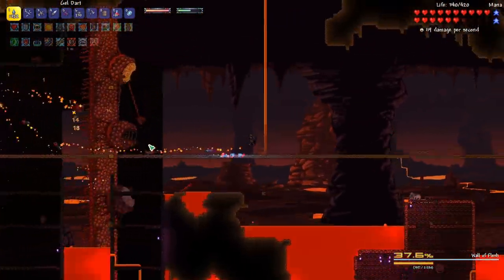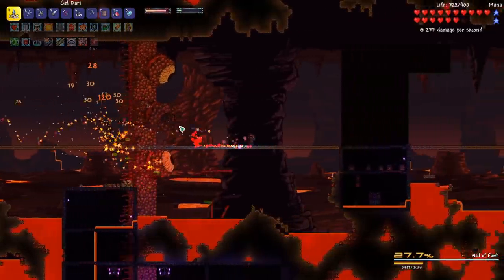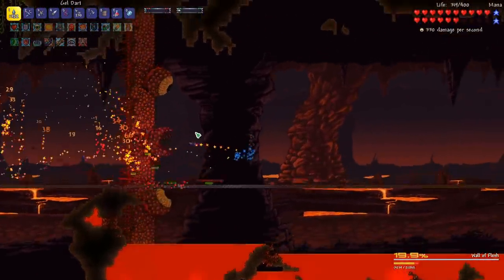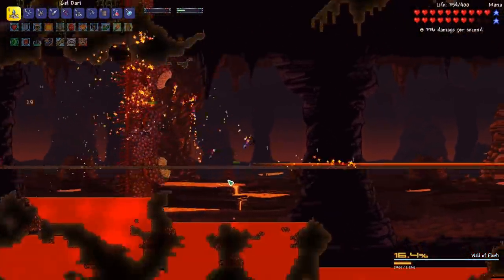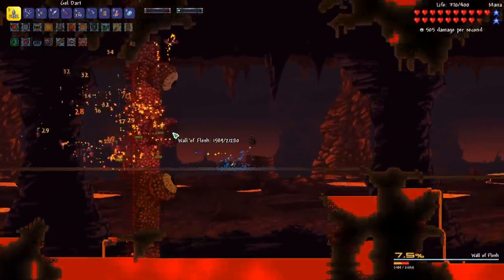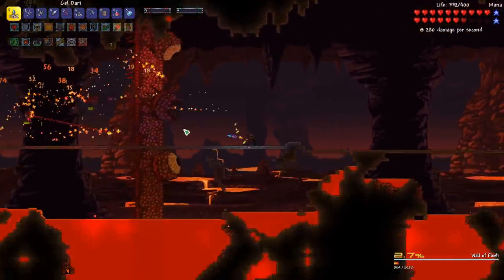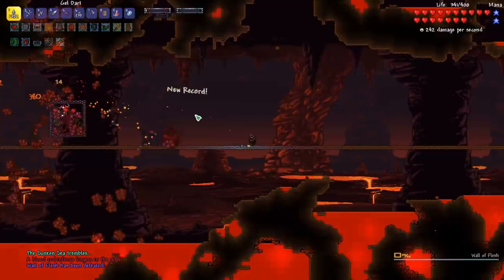Down to 40% and we still have Rage. I think we're going to activate Rage and start doing some extra damage. Maybe we'll try bouncing our darts a little bit. Yeah, maybe bouncing these will do better. We're doing like 300 DPS, 400 DPS. 4%! Oh my gosh, we're getting so close. And we got him! Yes! We still have a decent amount of space on this side of the map too.